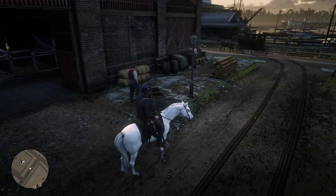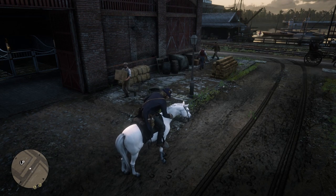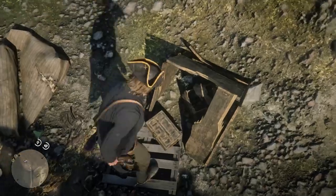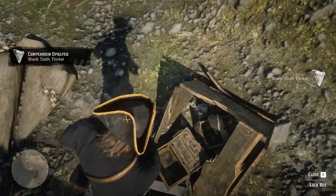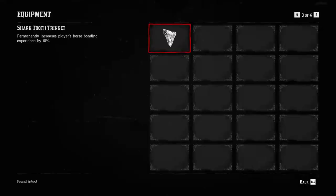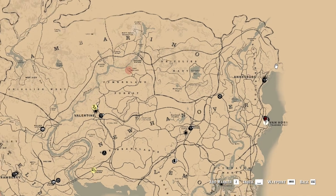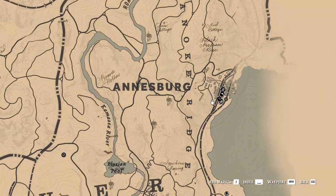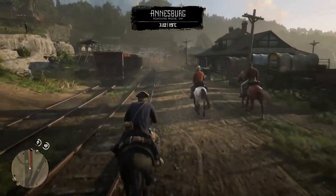Now it is time to talk about how to level up and some tricks to get your horse to level 4 faster. I will start with the first trick: to level up your horse faster you have to get the Shard of Trinket that permanently increases the player's horse bonding experience by 10%.